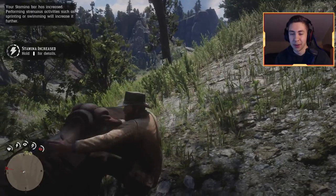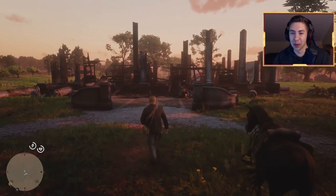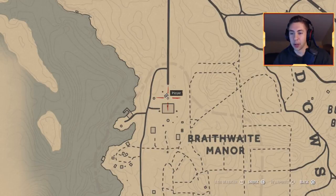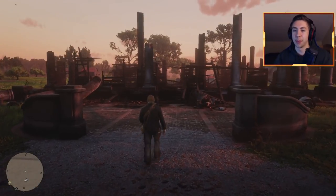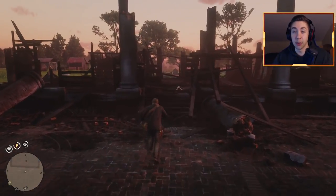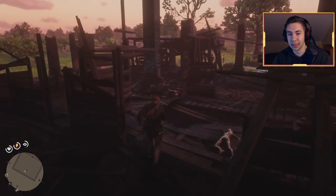So let's go on over to the third location to get you guys even more gold. We're here at the third location — some of you guys may have seen it in my most recent gold videos. Let me show you guys on the map where you have to go. It's here at Braithwaite Manor — come down here to the south. Keep in mind that you have to be in chapter 4 or past chapter 4 for this to work. The other ones you can do at any chapter, but this one you have to be at least in chapter 4.